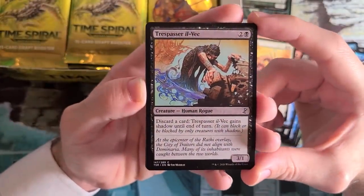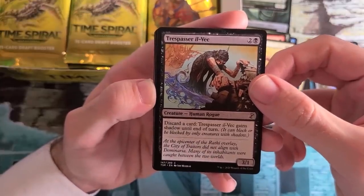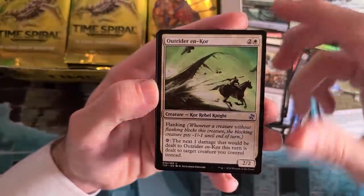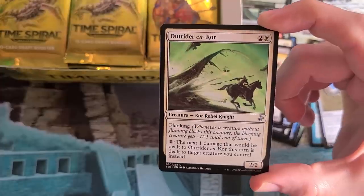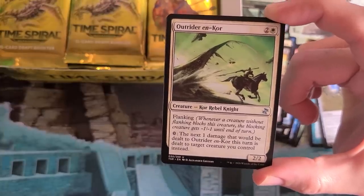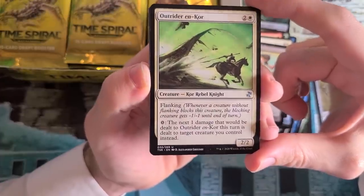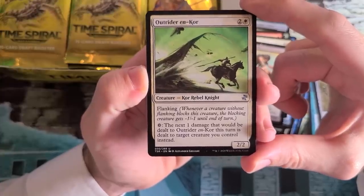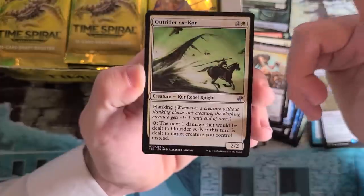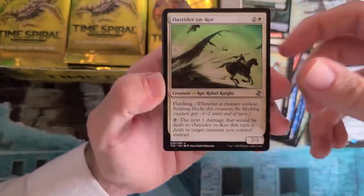Trespasser il-Vec — speaking of Madness enablers, this is a great one. Lets you crack in for three every turn and keep your Madness outlet rolling. It feels so good when you get to attack for three basically unblockable and Madness out a sweet card too. Outrider en-Kor — the en-Kor creatures from Tempest block originally had this damage redirection ability, and this is a reference back to that. This is a very tricky ability to play correctly, a little easier now that damage isn't stacked. This card is really powerful because as long as you have any extra toughness on your creatures, this can't take damage — it's also a Rebel, so tutorable by Amrou Scout and Blightspeaker.